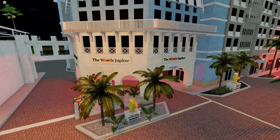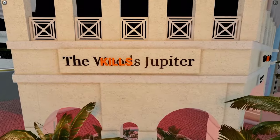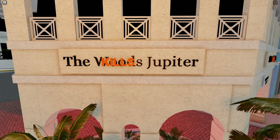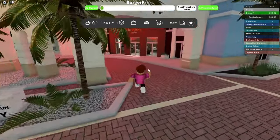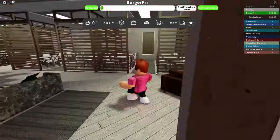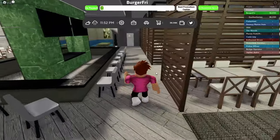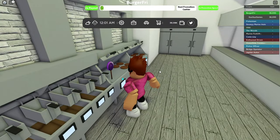The second candy is going to be located at what is now called the Kills Jupiter, which is the Woods Jupiter. It's going to be inside in the back. So you're just going to walk through this door and then make your way all the way back here to the back door. And here it is, right here on the stove — so you just collect it.